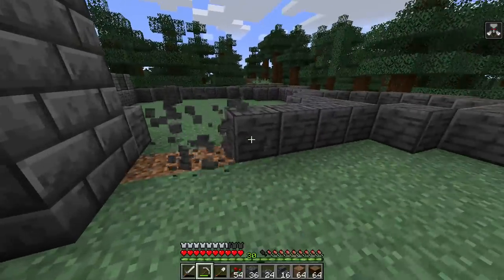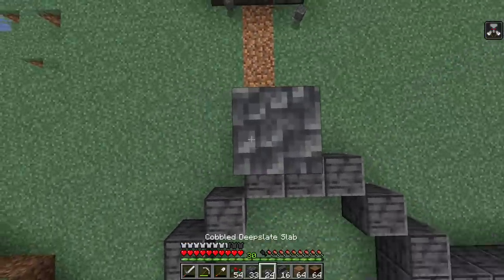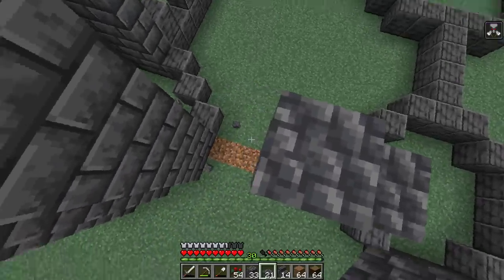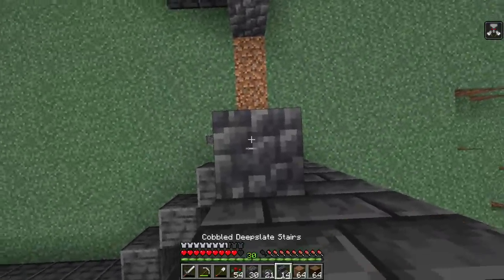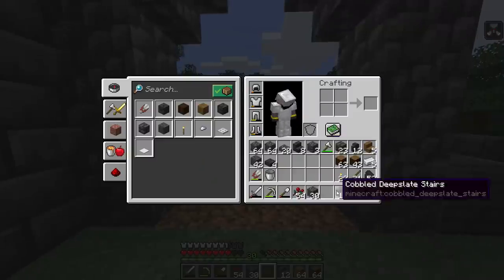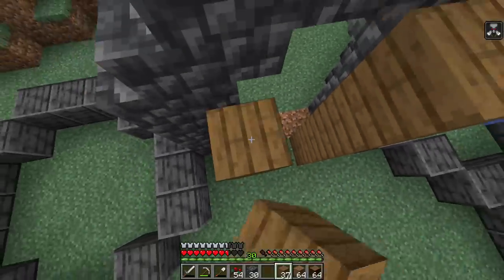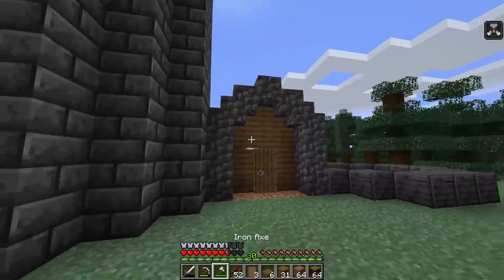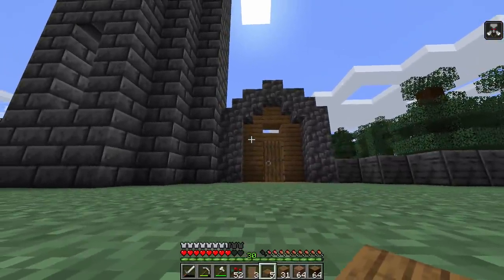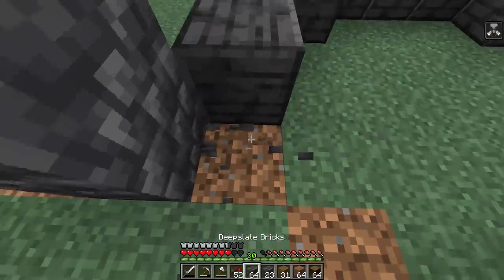Moving on to the entrance — the main door. It's a castle, so there's only one type of grand entrance: an arch. Three blocks up, staircases, a slab, then the same on the other side — boom, arch in the center. That looks sweet. The spruce comes in as the accent block — fill the back area with spruce wood going straight up, and put a spruce door on it. Spruce door is by far the most castle-looking door in the game. Maybe a small window in there too. That's the main entrance.